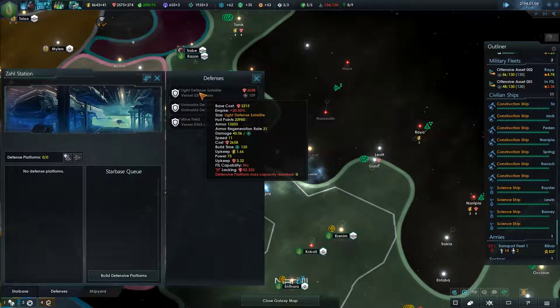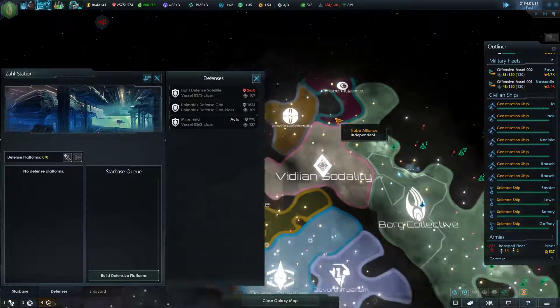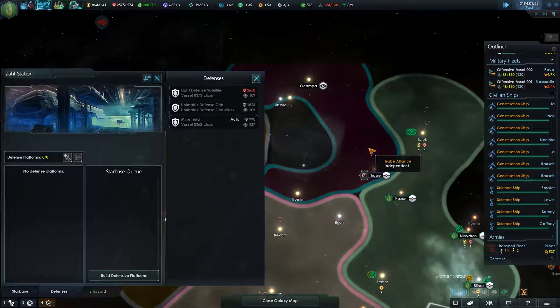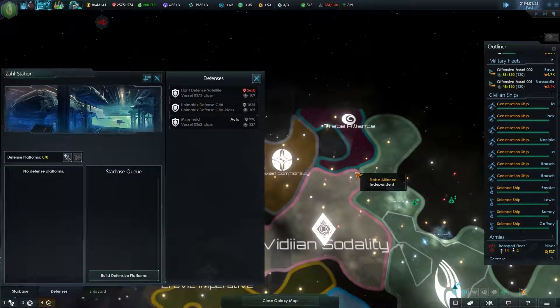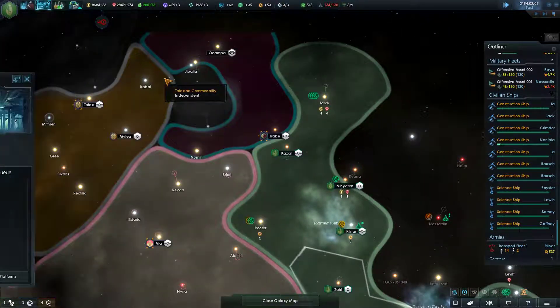I might not be able to build one here. The Trabi alliance - you know, you have like one planet and a star. There's no way you can beat me. I don't know what they're doing, but whatever.